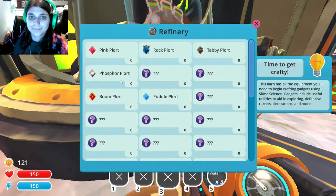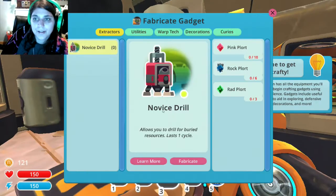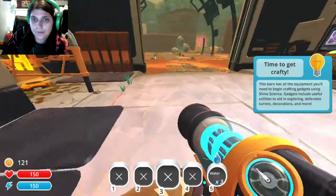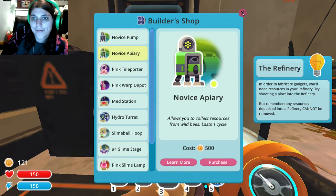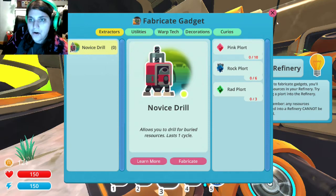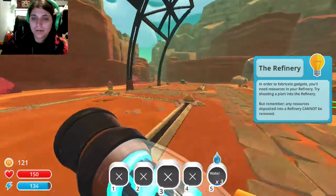Oh my God. I have no idea how this works, but... a drill — allows you to drill for buried resources. I might actually do this. Which one do I have already? Pink, rad, and blue.